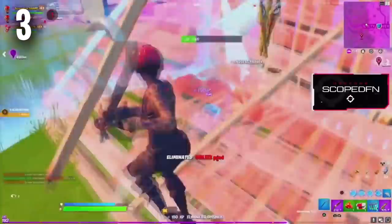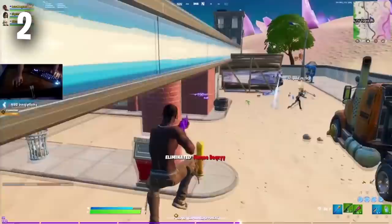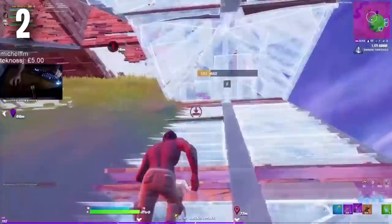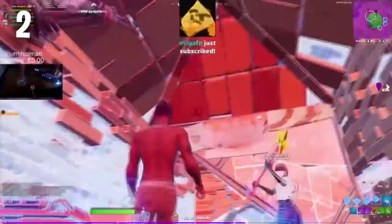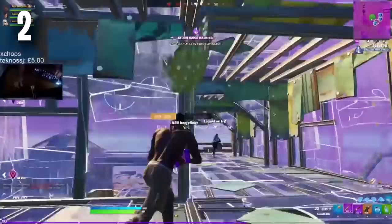Moving on to number two we have Travis Scott with the Harley Hitter Pickaxe. Most people end up using the Style 1 Pickaxe with this skin but I promise you the Harley Hitter is a match made in heaven for this skin. We get two different edit styles for the Travis Scott skin — the base version which is more tryhard and a Terminator version which looks a little bit cooler but isn't as tryhard. Hopefully this skin returns to the store soon because I know a lot of you watching don't own it and will definitely pick it up when it does.